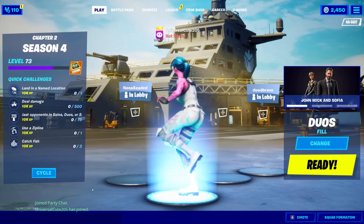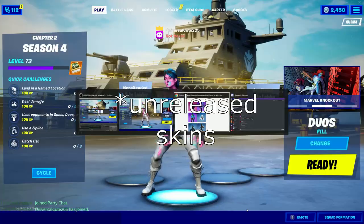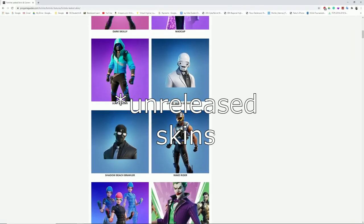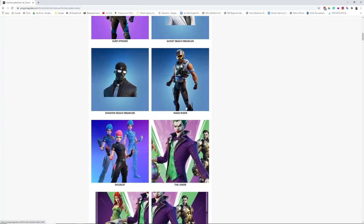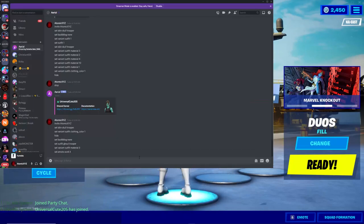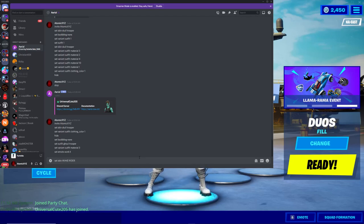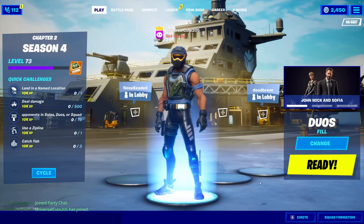We can also do some OG skins. I use a website called Pro Game Guides for finding OG skins — I'll put the link in the description. Let's try Wake Rider, which is a brand new OG skin that wasn't in their last update. Type 'set skin wake_rider' in Discord and there you go — OG Wake Rider skin.